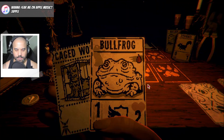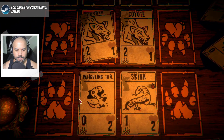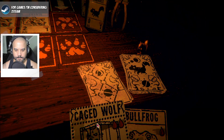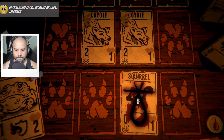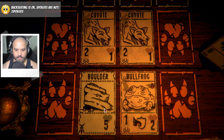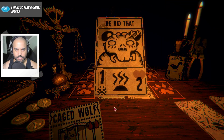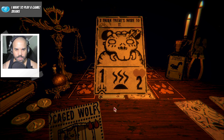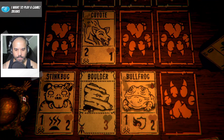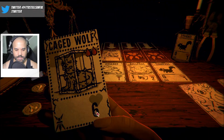I can throw the bullfrog in here. Maybe we wait. Hard to call it cowardly — we blocked damage but we died in the process. I can throw a boulder down. We're not really in danger, but why not. The caged wolf card seems useless but I think there's more to it. Good play, thank you.